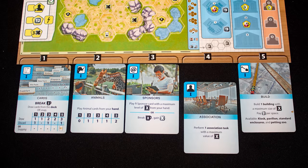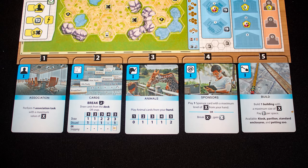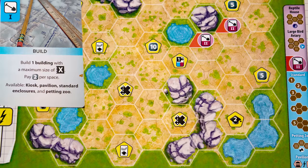On your turn you select one of five cards to play. The number above the card's position shows its strength. Once a card is resolved, move it to the far left and push all remaining cards right one space.